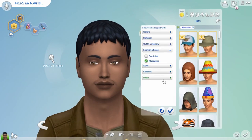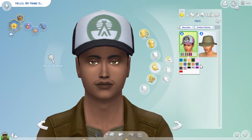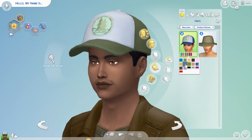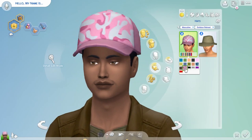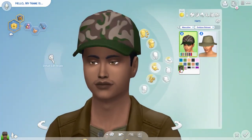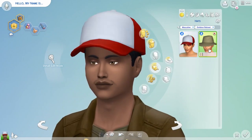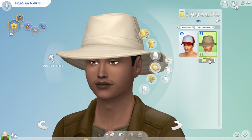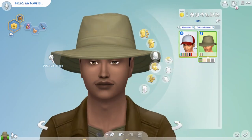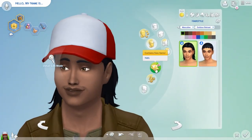We have some new hats - oh my god I love these! There are some swatches I probably wouldn't use a lot but I think it's good that we have some more baseball caps. This is so weird - you people have probably had this in your game for ages. The Outdoor Retreat is cool - you've got a nice amount of items, and it's also nice to see how far we've progressed since the first Sims 4 DLC.